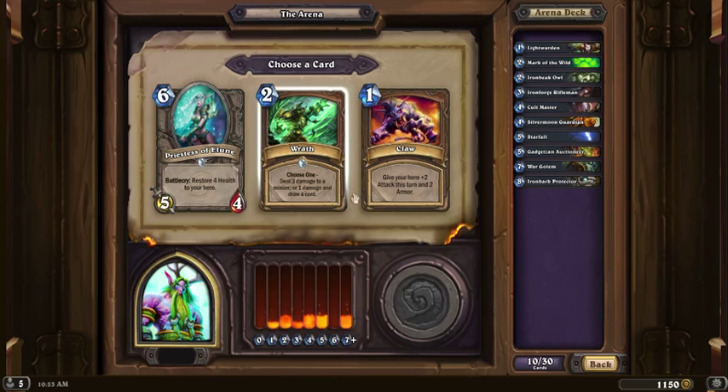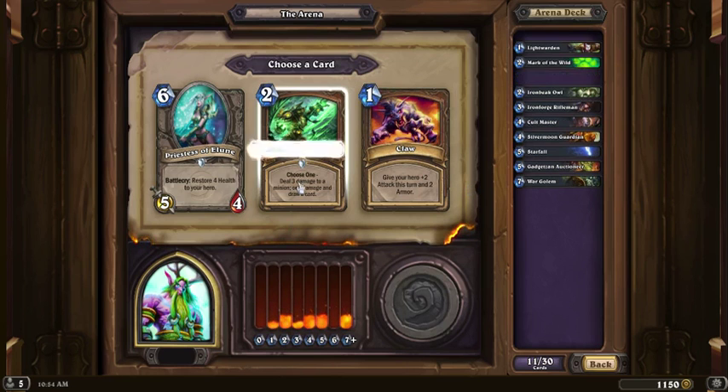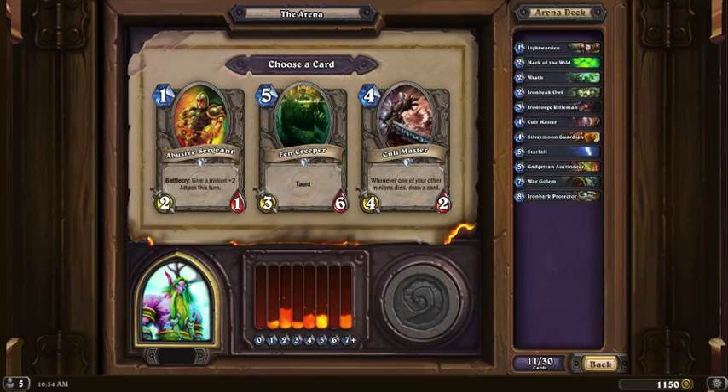I'm pretty sure it's going to be between Wrath and Claw. The choice here is nice for two mana, and Icy puts Wrath at tier 2, Claw at tier 3. I use Claw a lot in my deck because it's very nice — the cost and the buff is nice. I think I'm going to go with Wrath.